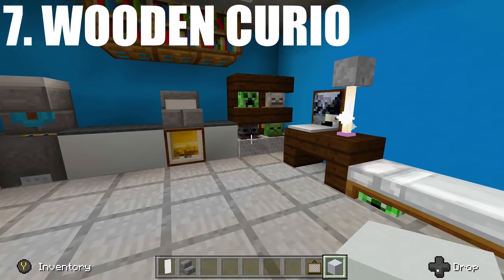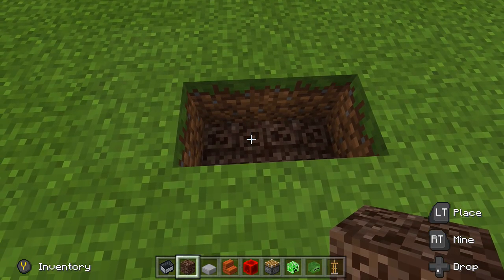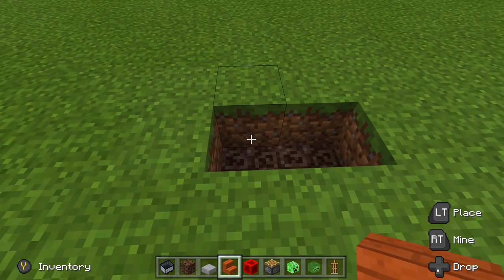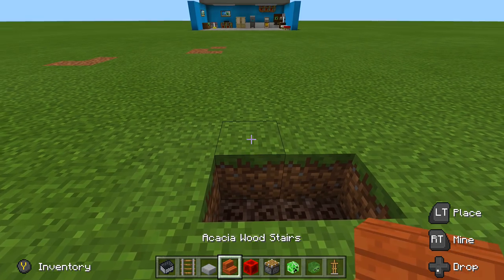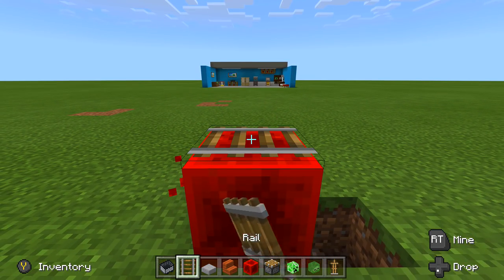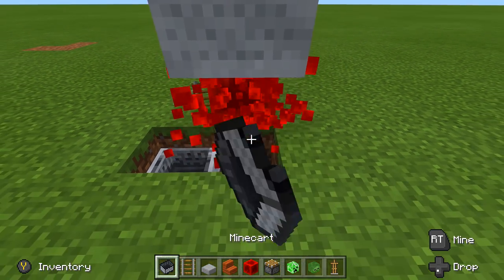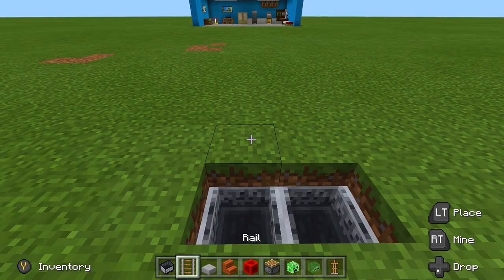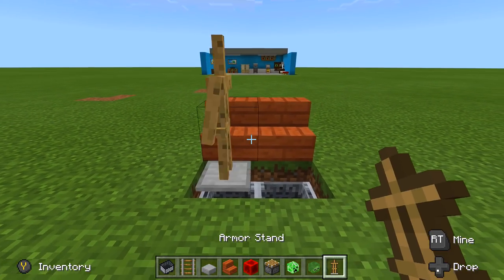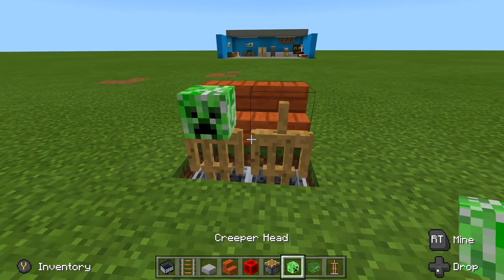Next up we're going to build the little armor stand curio set. Start by digging down two blocks and placing in two blocks of soul sand. If you're not on the Better Together update, just use normal blocks. Place a block, rail, and minecart, let it fall into place, same on the other side. Then place your armor stands right above those — place two blocks, two armor stands. On the Better Together update, go into sneak mode and put your arms down on your sides.